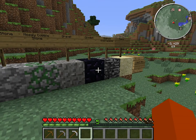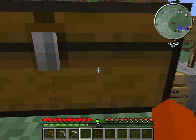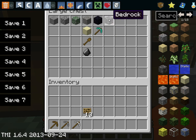Bedrock and obsidian are found in the real world, as well as in Minecraft. To get obsidian in Minecraft, you have to mine it with a diamond pickaxe. In Minecraft, you can't break bedrock because that's what ends the limit of digging down.